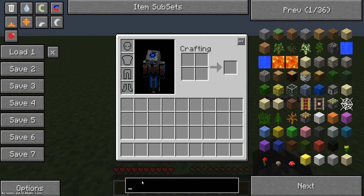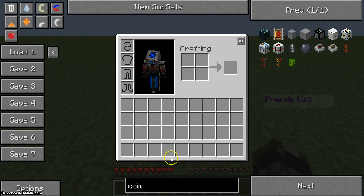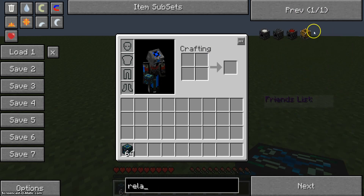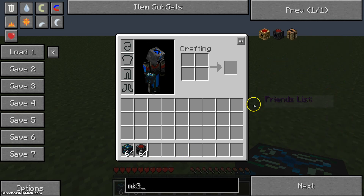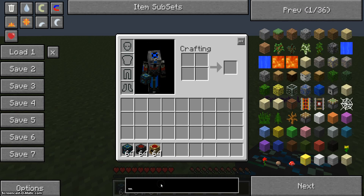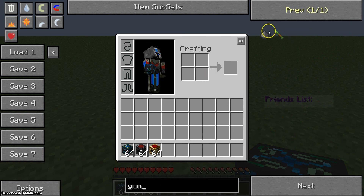So the first thing we're going to need is a condenser, a relay, a collector, and gunpowder.